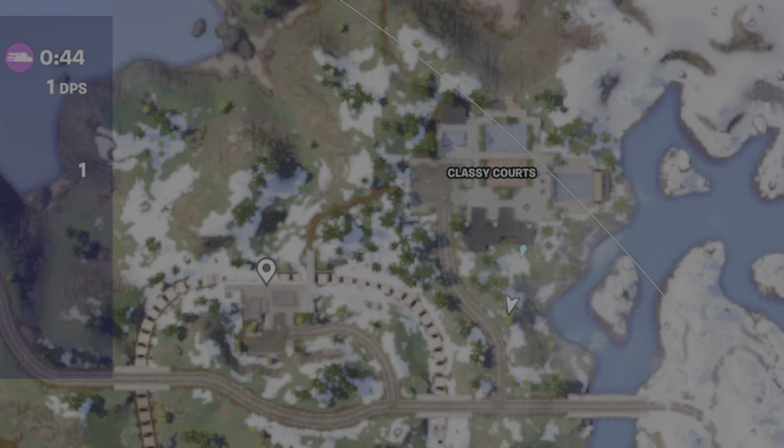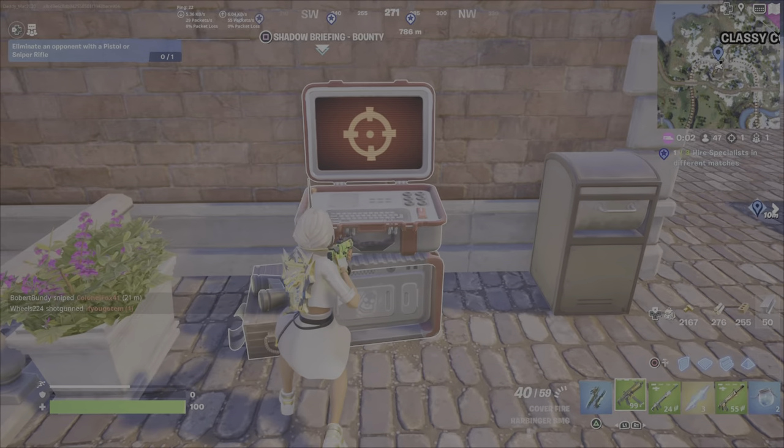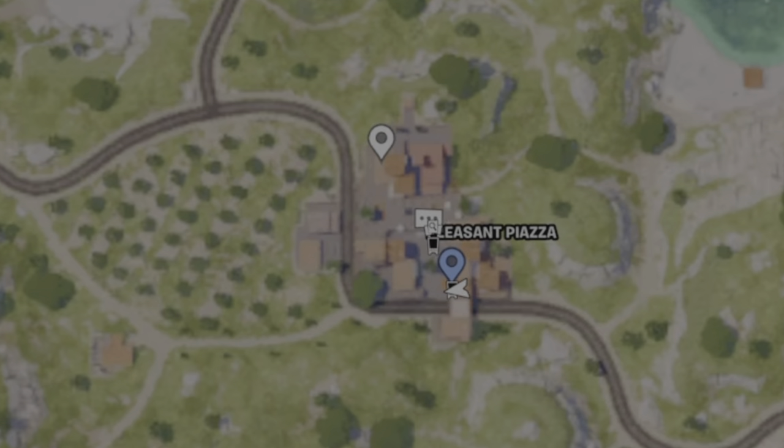First off, this is not what you want to find — I just want to make sure there's no confusion. This is at the railway station near Classy Courts. This looks like a service station, but it is not — it's a shadow briefing.